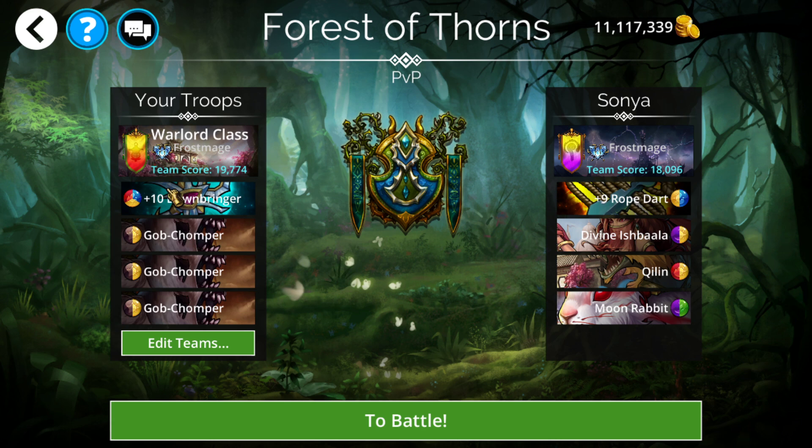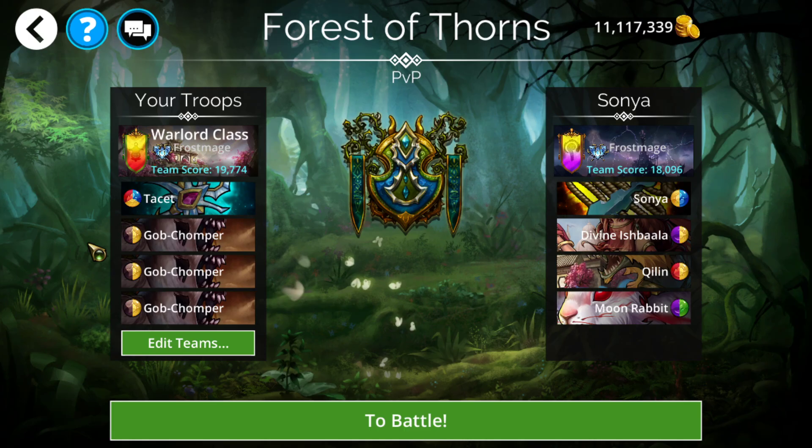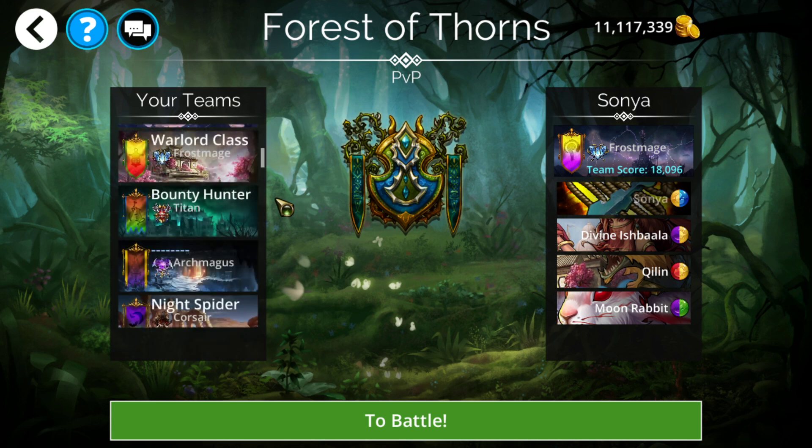As far as the Warlord hero class team, a couple different ways to go about this. This one just shows a Dawnbringer triple Gobchomper. You could literally go four Gobchompers if you want if you're just doing the free side or just doing it for the 25 gems. Basically Dawnbringer with Gobchompers to clean up in case they have a 100% resummon chance or anything annoying. You just cast Dawnbringer, cast it again at the mid-section, and Gobchompers kill whatever is left.